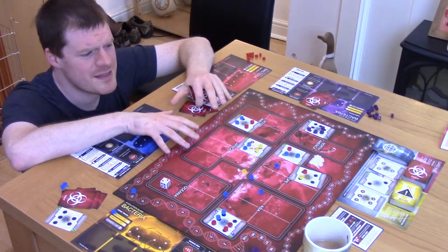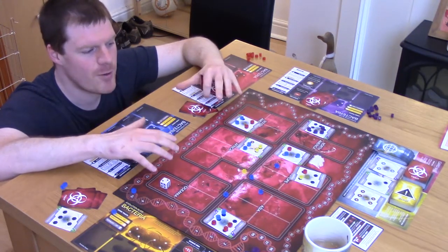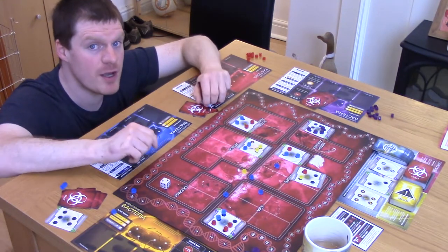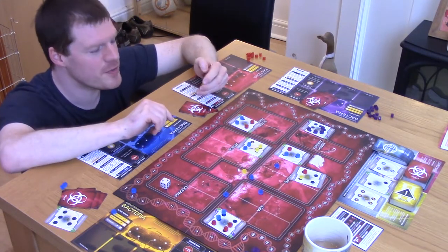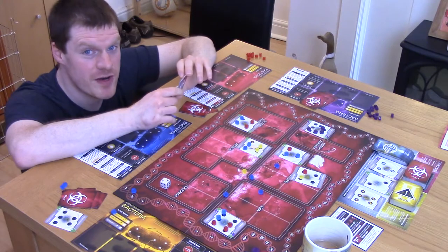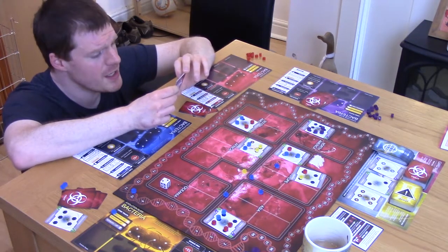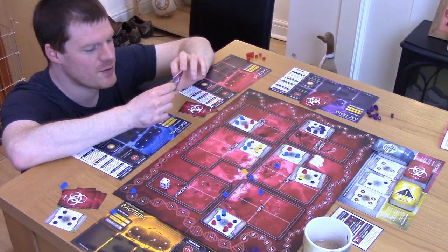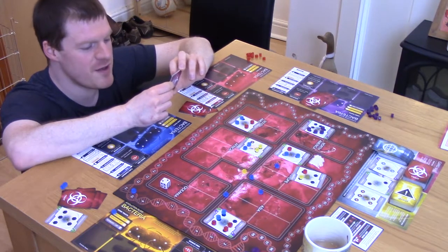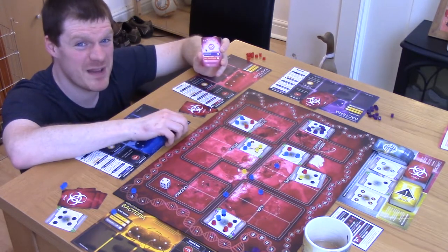Admittedly, the theme and the sense of humour required to enjoy the theme may not be for everybody. It may be off-putting to some, especially some of the humorous descriptions on the trait cards that you involve your disease with. Pustules: multiple raised pustules form, filled with the thick, opaque liquid that can transmit infection if burst. Delicious. Your mileage may vary.